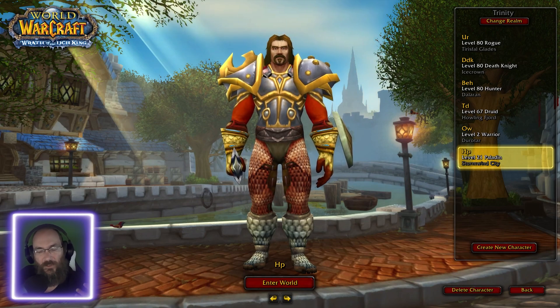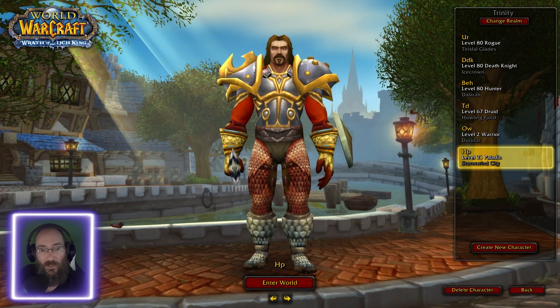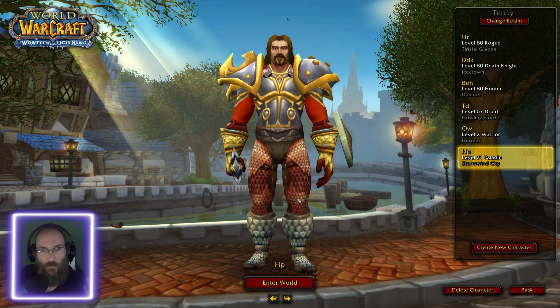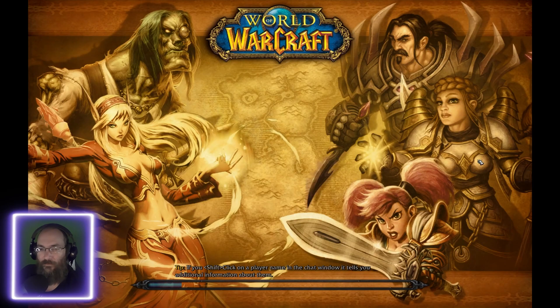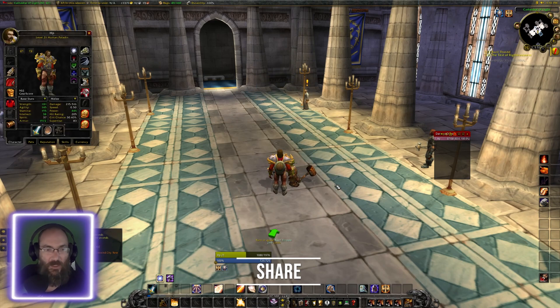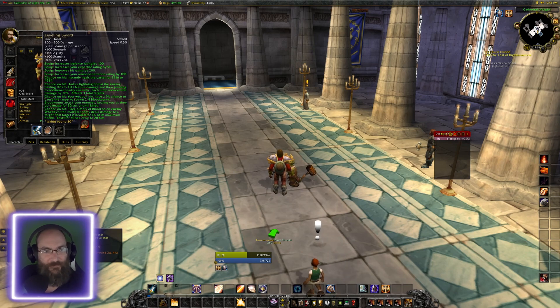We've been creating items in TrinityCore using the Trinity Creator, adding spell procs and all that onto things. But if you want a leveling item, you don't want to run crazy stat things because it makes it way too easy. Doing a thousand damage at level 10 is ridiculous. So what we have here is this crazy item, and we're going to change this to be a scaling heirloom-type item.